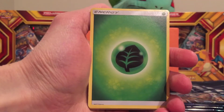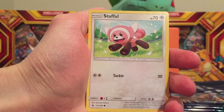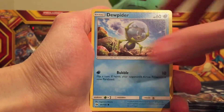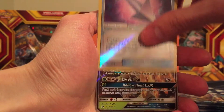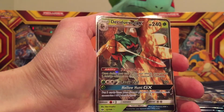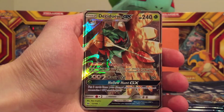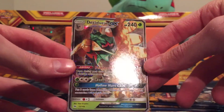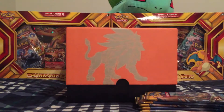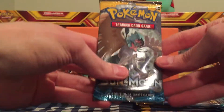Leaf energy, Breon, Timer Ball, Baltoy, Stufful, Mareanie, Dewpider, Bounce Sweet, Lily Pup — reverse holo Poison Barb — and our rare is a Decidueye GX! That is an awesome pull, guys. Wow, that's one I have not gotten yet, so really happy about this. Get a nice close-up of that. This is definitely worth a lot more than some of the other GX cards in this series. We'll put that to the back so you guys can keep looking at that.